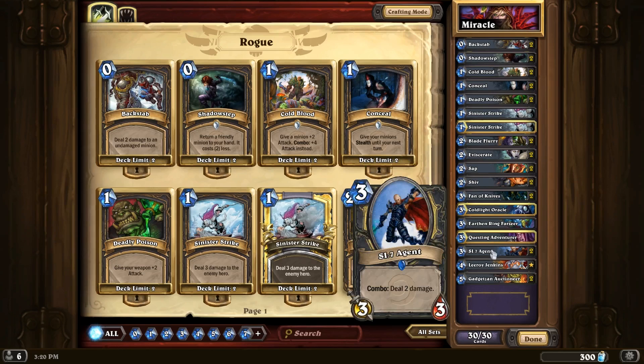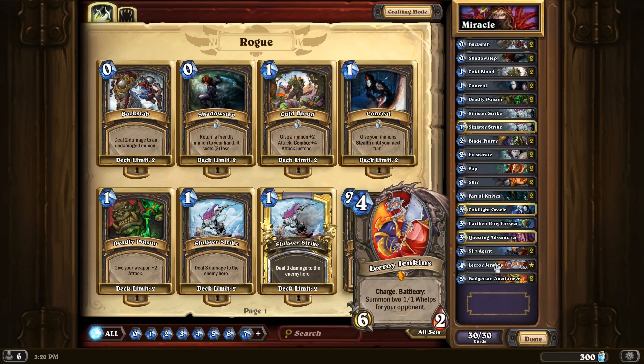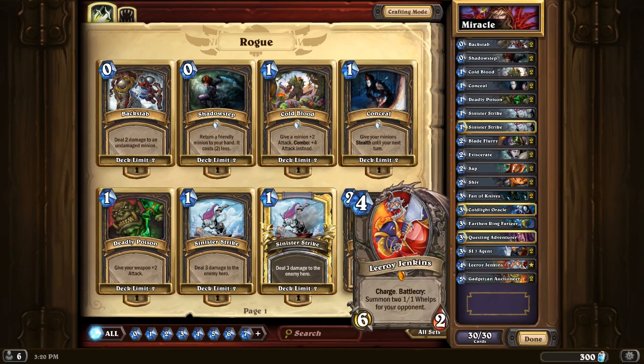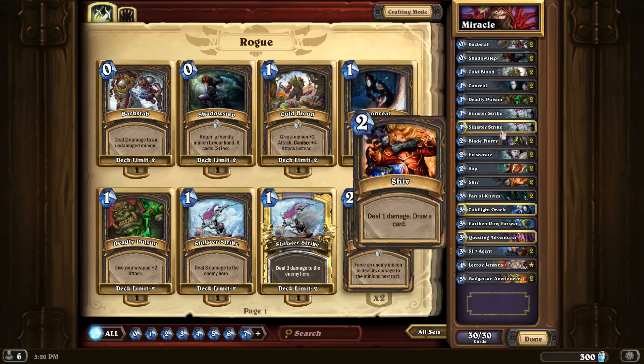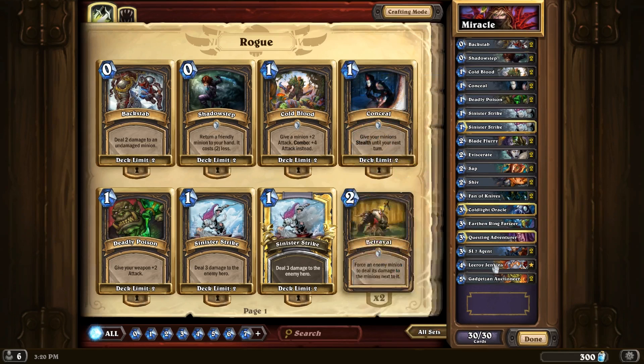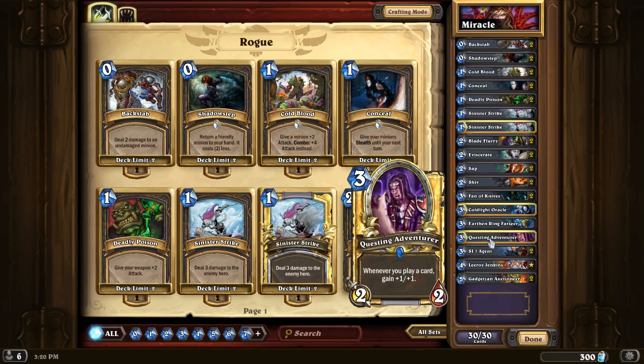2 SI7 Agents — combo: if you play a card in the same turn and then play this, you get to deal 2 damage. Leroy Jenkins as a finisher, and then 2 Gadgetzan Auctioneers. The premise behind Miracle Rogue is to use all of your spells to keep the board clear and deal damage directly to your opponent's face while boosting up Questing Adventurer.